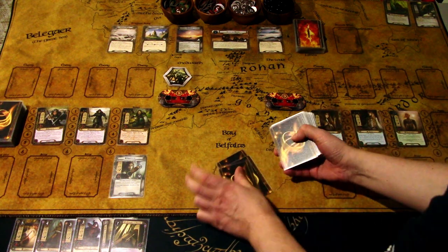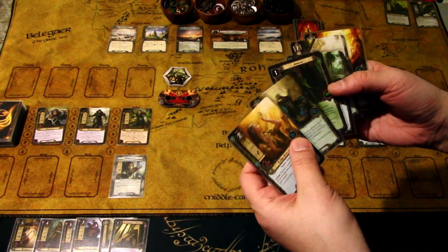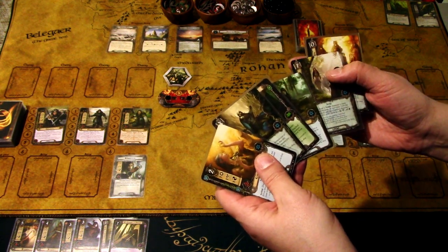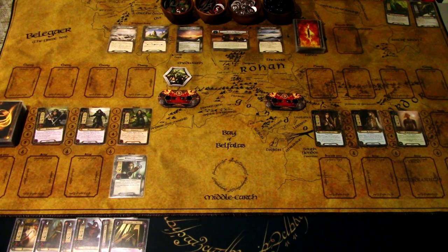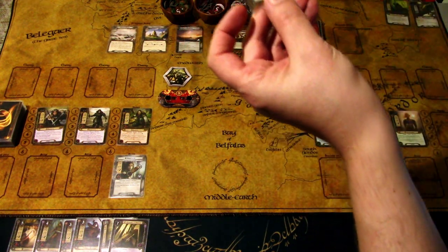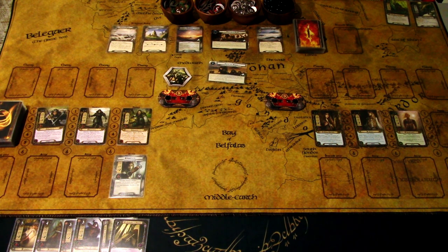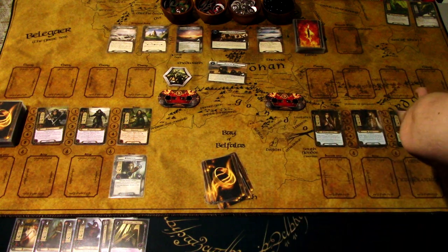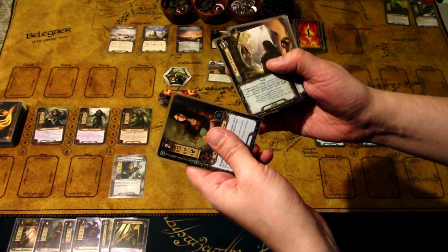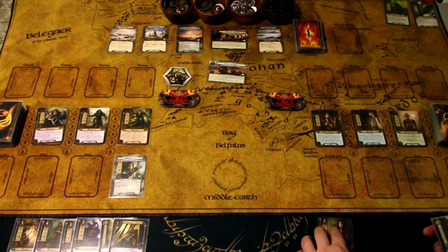Then we draw for the elves - we want to see Elven Light and maybe some harps, but we really don't see any, so I am mulliganing. We want to get the card draw engine going as fast as possible with the elves. After the mulligan we get Galadriel's Handmaid, Tale of Tinuviel, Elven Light, Galadriel's Handmaiden, Gather Information, and Stand and Fight. We have to make do with this hand.